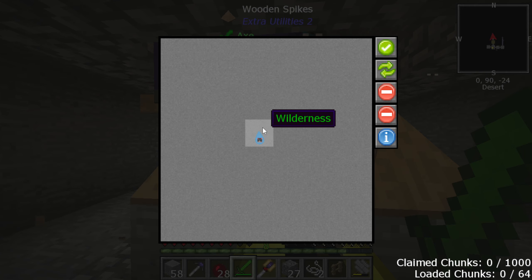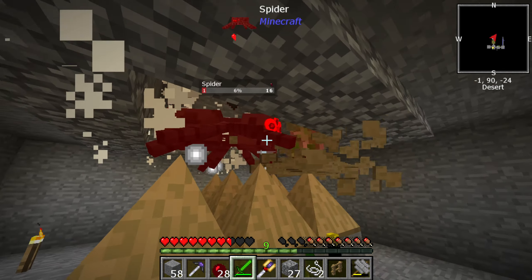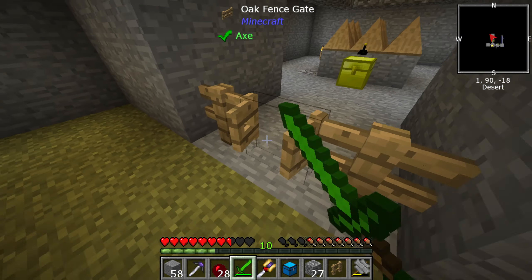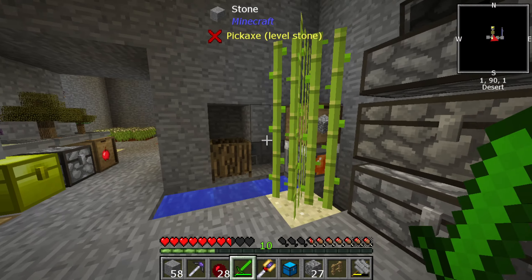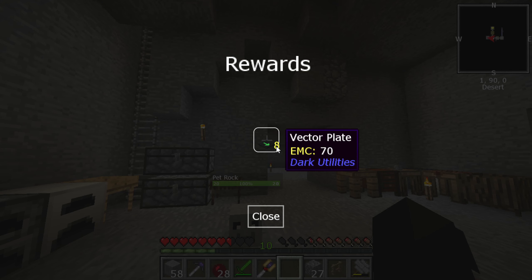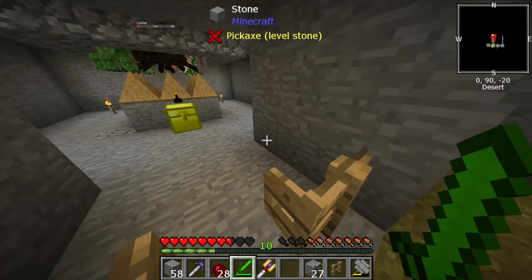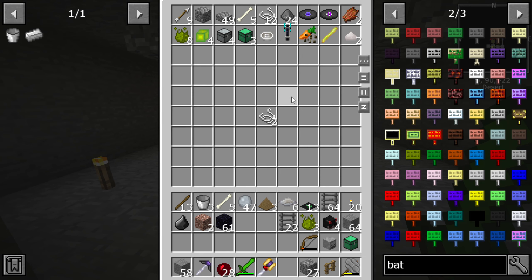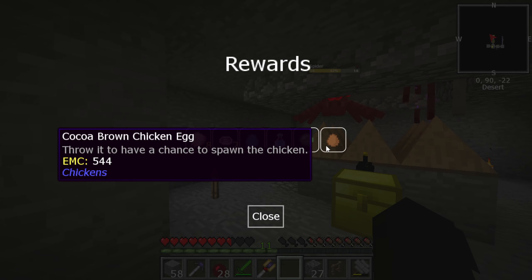I'm going to load this - I want to make sure this chunk stays loaded at all times. Everything's getting poked with swords. A rare loot crate! Let's see what we get from our rare crate. I'm not sure we're gonna get anything good, but it's worth a shot. Vector plates?! Is that what you're gonna gift me - vector plates? Wait, that might be another mob that can fly. Like a blue chicken, egg cocoa chicken.